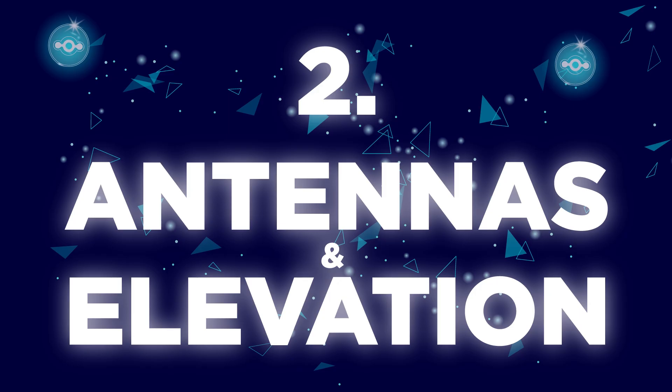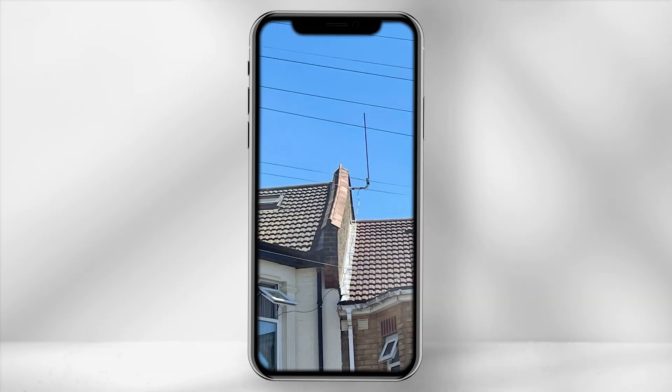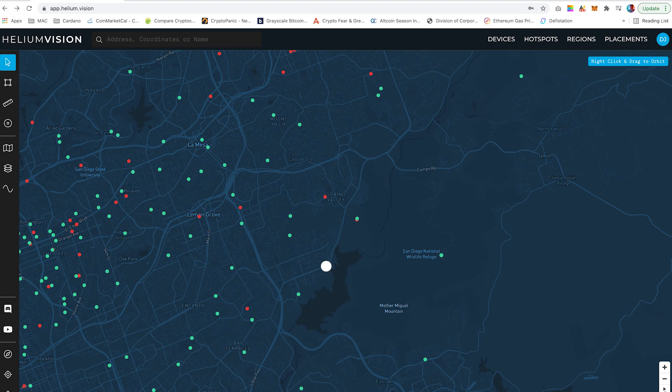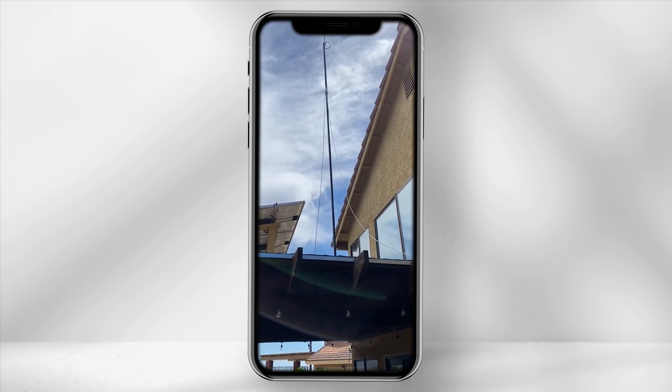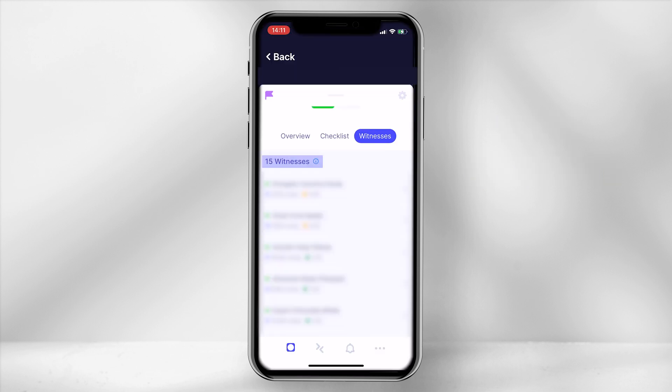Number two: testing out different DBI antennas and elevation. Different DBI antennas work well in different environments. I had set up one of my Bobcat miners in the suburbs, which only reached two hotspots. After the first two weeks of running the miner, I decided to upgrade the antenna and place it on a 25-foot pole, and now the miner is connecting to more than 15 hotspots.